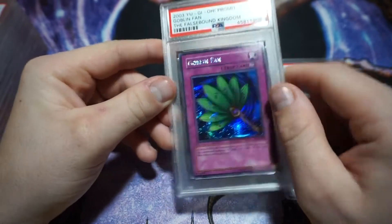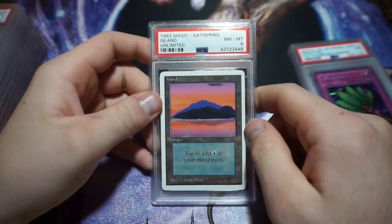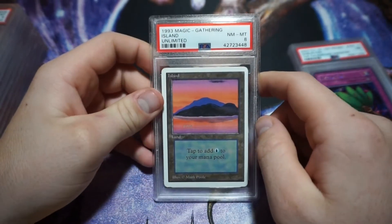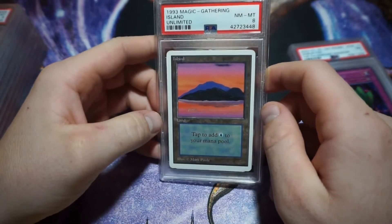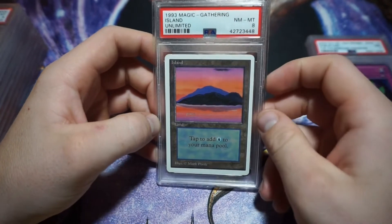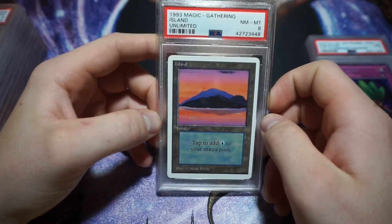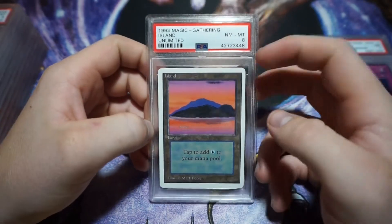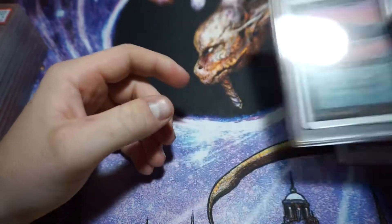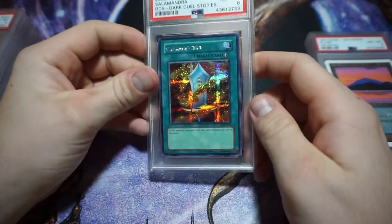I also bought this one: a 1993 Unlimited Island from Magic: The Gathering, PSA 8. This is my favorite Island just because the artwork is gorgeous. I picked it up super cheap — I'm assuming it was around the $20–$30 range for an 8.